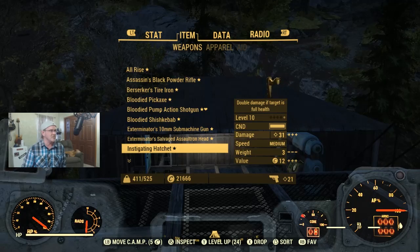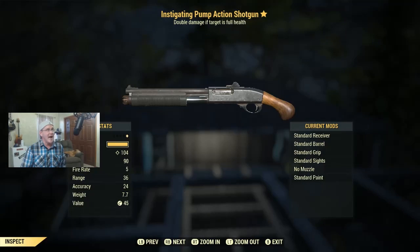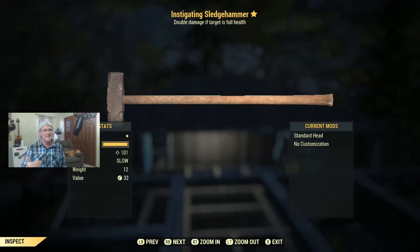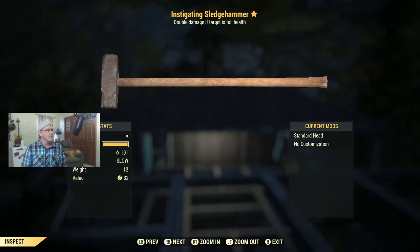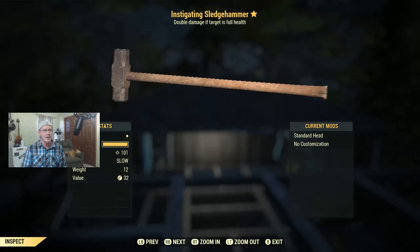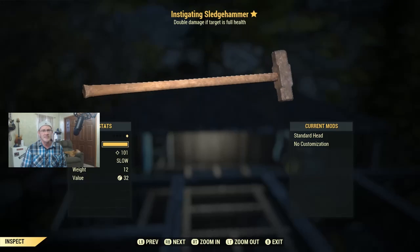We also have an Instigating Pump Action Shotgun at level 15 — I put this up last week too and nobody claimed it. With my shotgun build I'm doing 104 damage, but if you're a new level 15 player the damage will still be great. I just can't drop an Instigating Pump Action Shotgun — that'd be a sin. We also have an Instigating Sledgehammer at level 40. By level 40 you've likely found some better legendaries, but someone out there could definitely use this. Let me know in the comments.